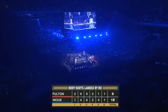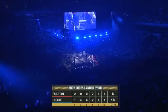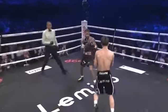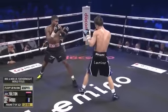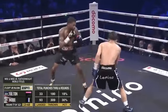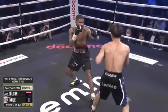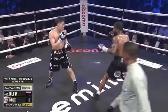Something's got to change for Stephen Fulton — he's got to find an answer. When it comes to power, this is a world champion with only eight knockouts — the fifth lowest knockout percentage among current world champions. But this is the baddest man at 122 pounds, and Inoue is making this look easy. That's what the great ones do — they make it look easy.